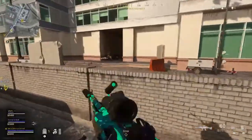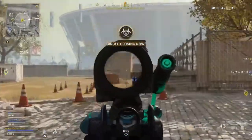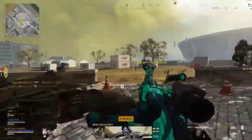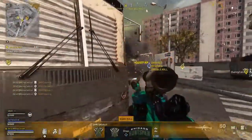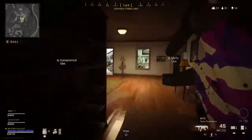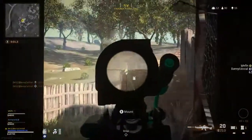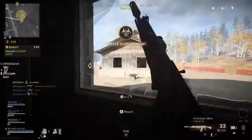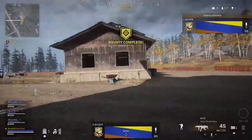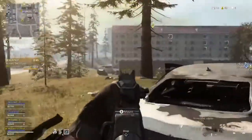Two feet can only get you to a buy station fast enough, so consider alternate modes of transportation. This is going to really change how people play, especially if loadout drops and UAVs are on discount, as those are two of the most important things you can buy. Buying teammates back could also be done cheaply. However, I can already see people camping buy stations more often, knowing teams will push those areas for big discounts — so you could get easy kills on people rushing to buy stuff.